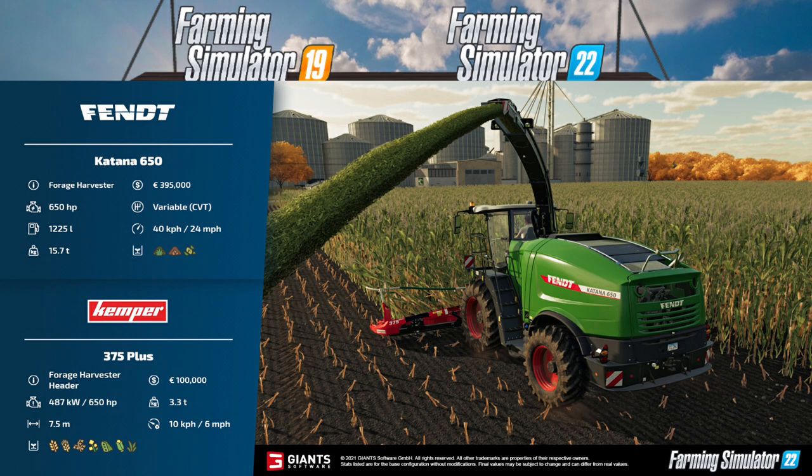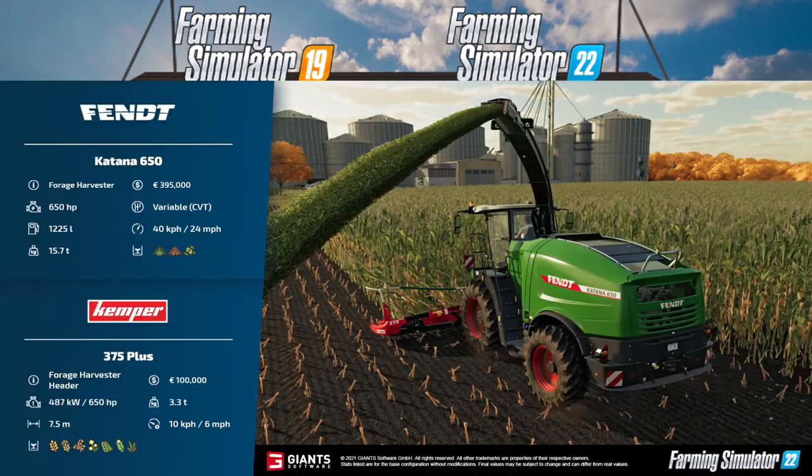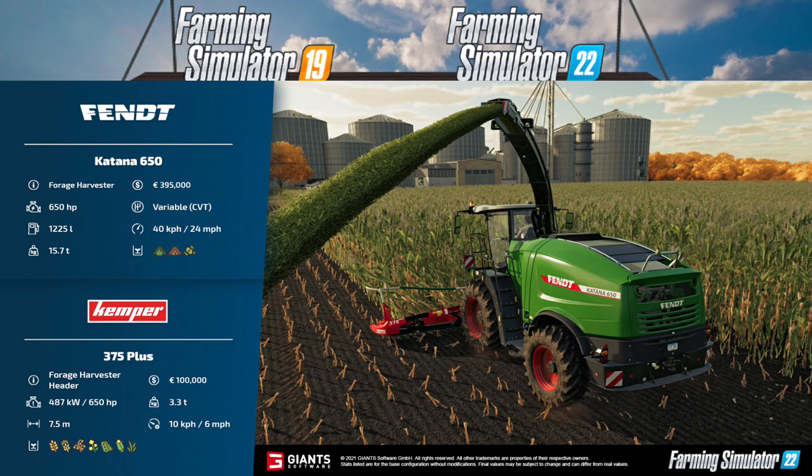Moving on to the header — this is a Kemper 375 Plus, a forage harvester header. This costs 100,000 pounds and requires 650 horsepower (487 kW). It weighs 3.3 tons, has a working width of 7.5 meters, a working speed of 6 mph (10 kph), and can handle the crop types listed at the bottom.